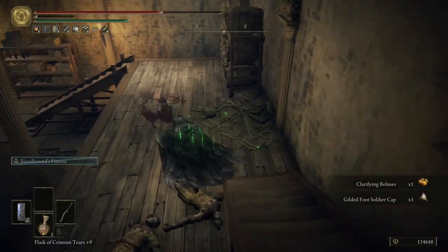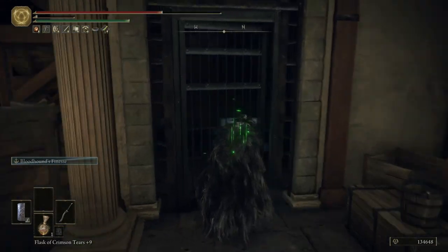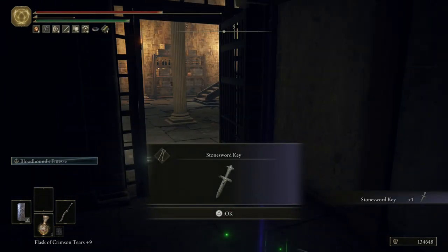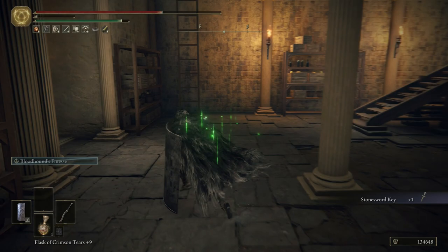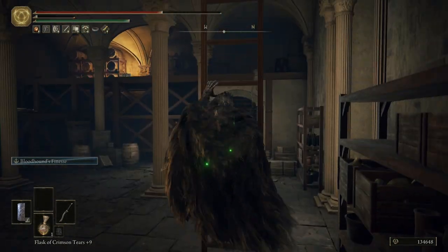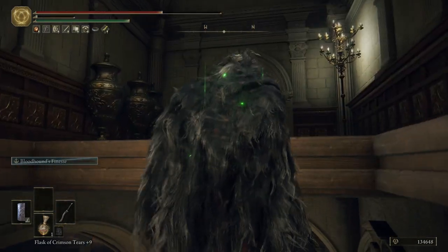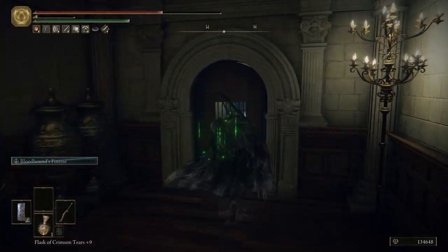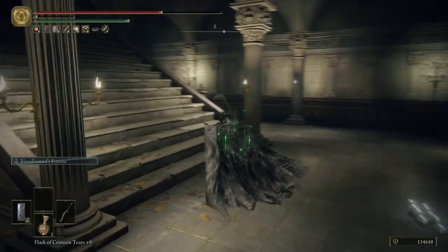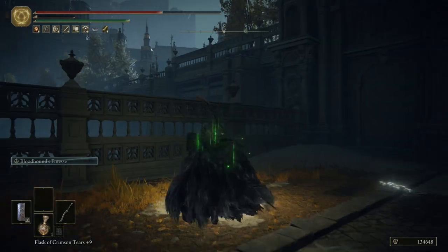Get the item. There's also a chest in here but this is a shortcut so we can actually get back to the grace — and that's the main thing I need right now. I also want to open up the shortcut. We can clear this area too — there's actually quite a bit of stuff down here. We can go down to the sewer area to clear all of that where the hands are. Open up this door and we are back at the balcony.